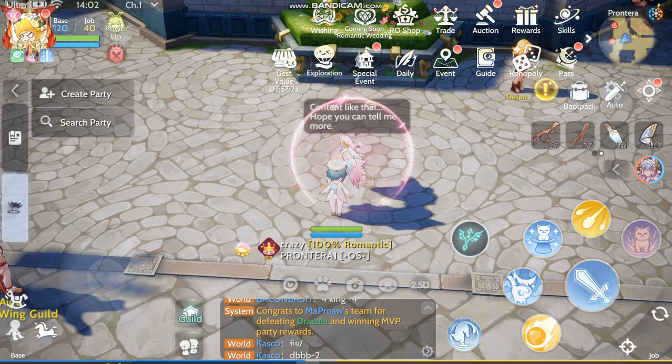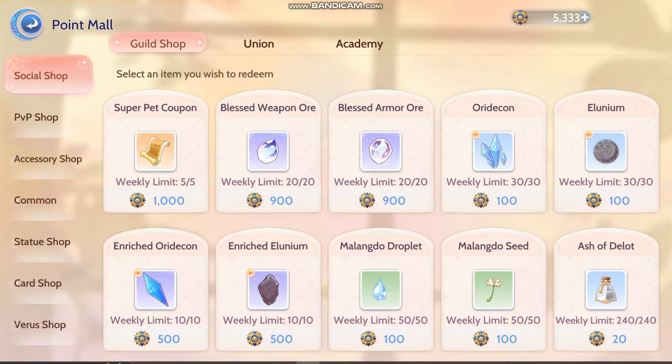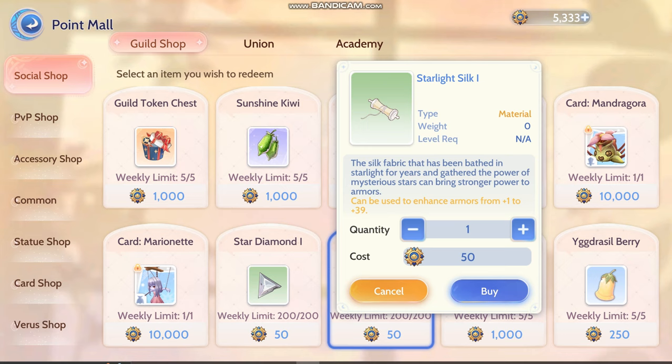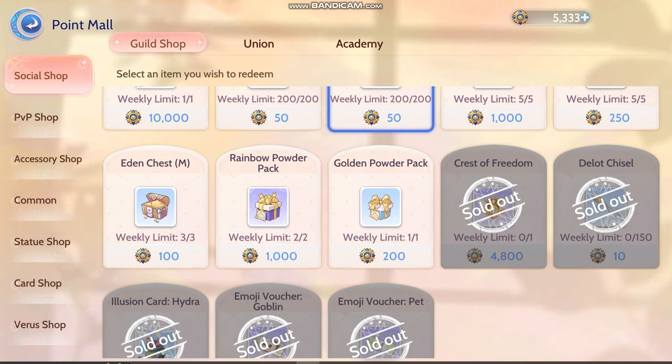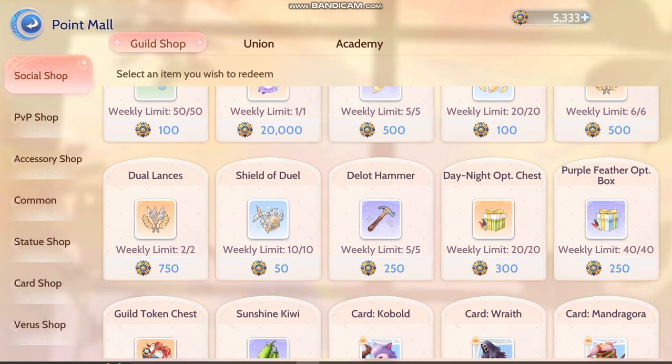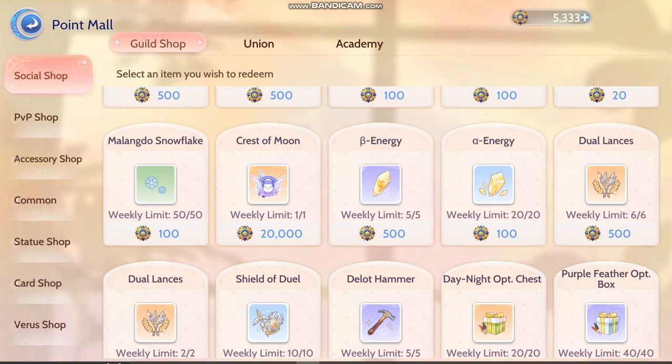Let's go to the guild shop. From the guild shop, the ones that need to be bought are actually the Crest of Moon and only two — basically it's only two: Crest of Moon and Crest of Freedom. But if you are lacking other things and if you are active in playing this game, then you can buy little things like Bellot Chisel. But right now I'm already at Rainbow Five and there's no rush for me to go planet, so I'm taking it slow.